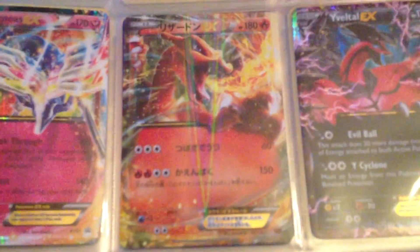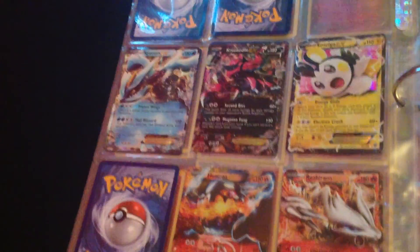Garchomp EX, Genesect EX, Japanese Charizard EX, Ultra Ball EX. And then on the back — where do you get all of these things? Facts and stuff, and I trade for them.